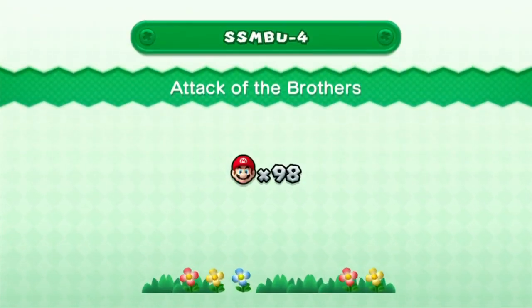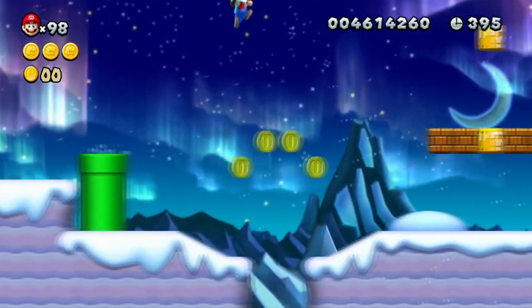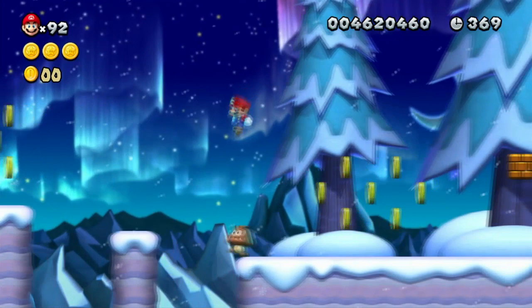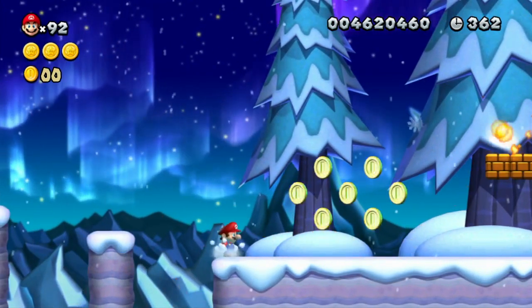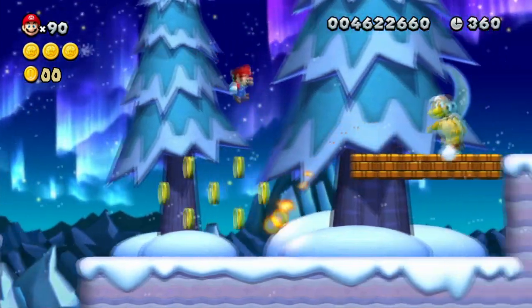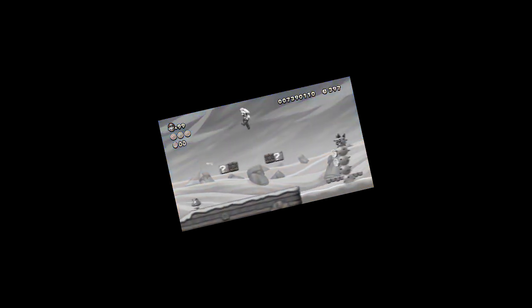On to 1-4, Attack of the Brothers. This level, unlike the tower, is also really easy. You just gotta avoid some Goombas and Ice Bros, it isn't really that bad. But then you have this part — at first glance it might seem easy because you can jump over the coins, but there is a Fire Bro right after them. However, if you use the Goomba as a platform to jump off of, you will be okay. Or should I say... okie dokie?